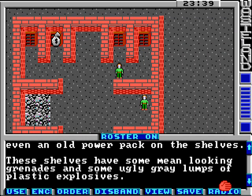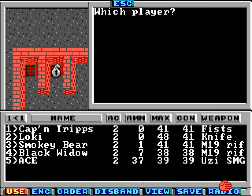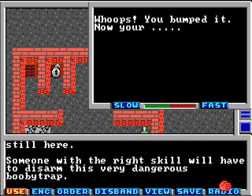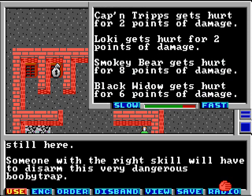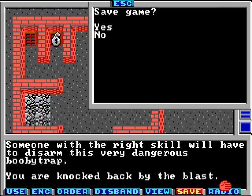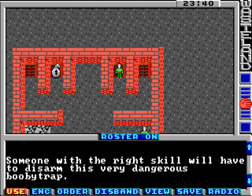These shelves have some very mean looking grenades and some ugly gray lumps of plastic explosives. Someone with the right skill will have to destroy this very dangerous booby trap. Let's try freeze skill — not demolitions... Let's see... bomb this room. Oh... Smokey Bear... Reload the game! Who said I had any integrity?